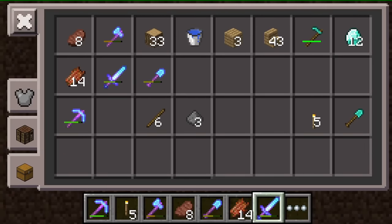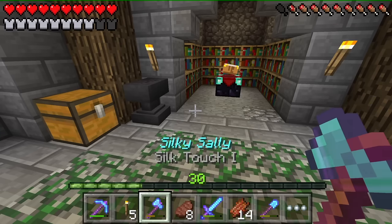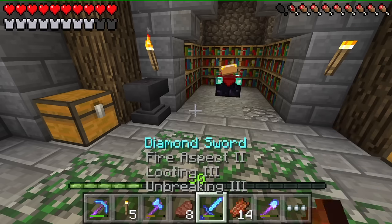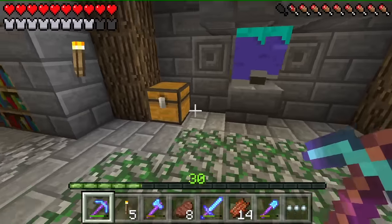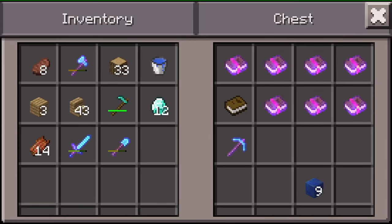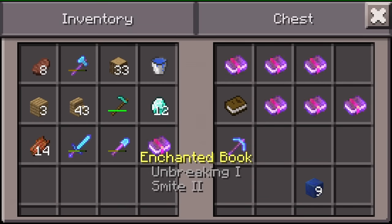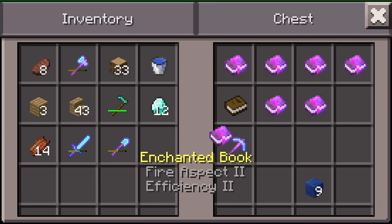I got a shovel — oh, that's actually a good shovel. I don't really have a good axe, but I know I've got a good sword. It would be unbelievable if I had sharpness five on it. I've got efficiency three on that. Do I have any efficiency books? No, no — that's terrible, awful, get it out of my life.